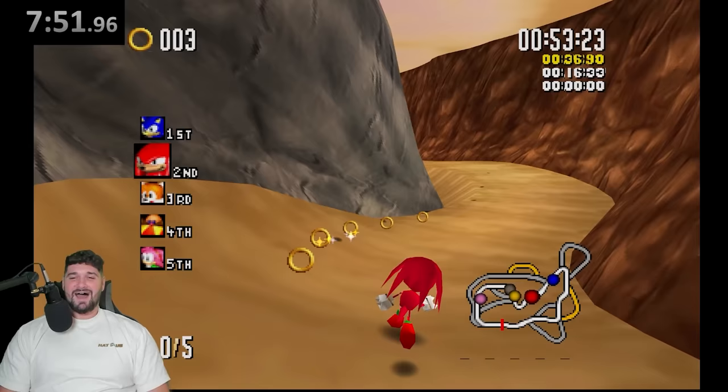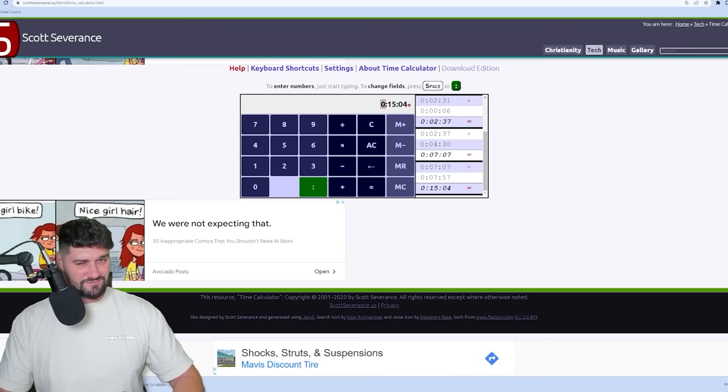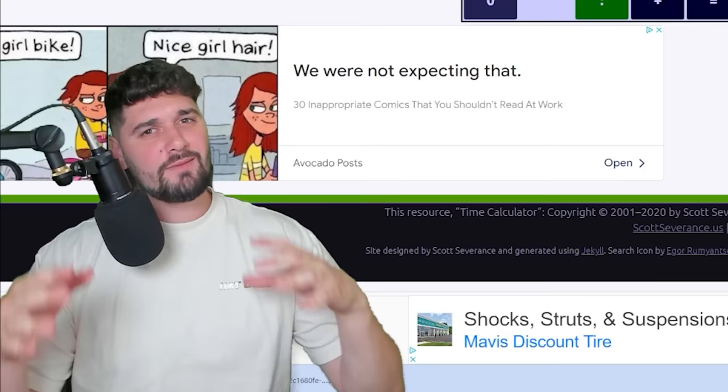Let's get back to tallying up the scores. The total time it took to touch all these characters' colors was 15 minutes and 4 seconds. If you guys want to see Part 2, make a list of characters, put it down below, put all the ones we missed, and maybe we'll get to it. So until I see you next time, peace out.